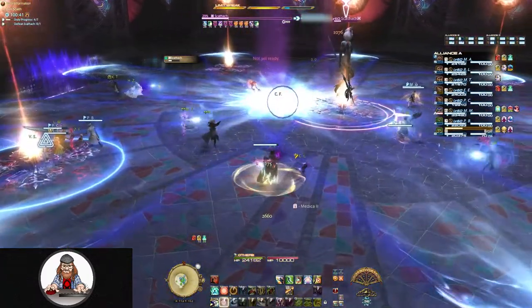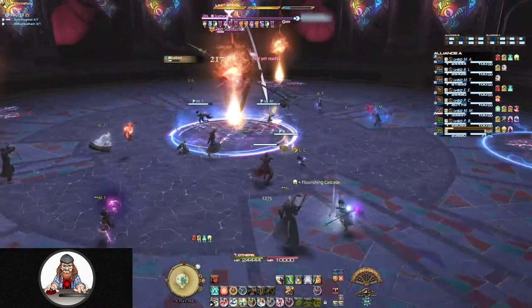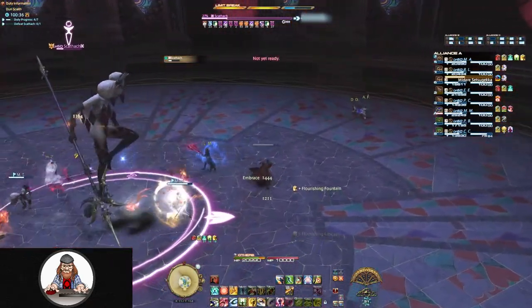You handle it exactly the same way. One person needs to stand on each one of these glyphs to prevent the otherwise undodgeable raid-wide damage when that orb hits the ground.